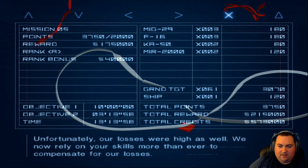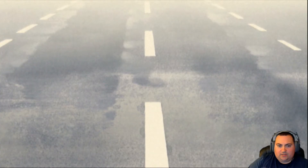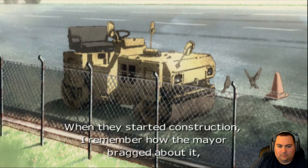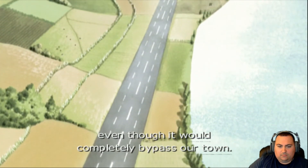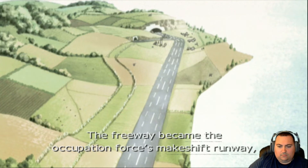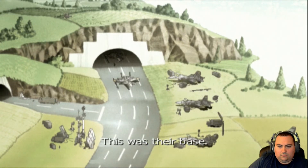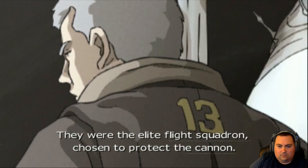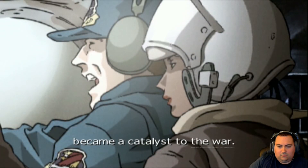We got an A — it's not bad. We're over half a million credits now, so maybe we'll be able to buy a new aircraft next episode. A freeway under construction in a wheat field outside of town. When they started construction, the mayor bragged about it even though it would completely bypass our town. The freeway became the Occupation Forces' makeshift runway, and the unfinished tunnels their bunkers. This was their base. They were the elite flight squadron chosen to protect the cannon — the same cannon that was created to shoot down the asteroids became a catalyst to the war.